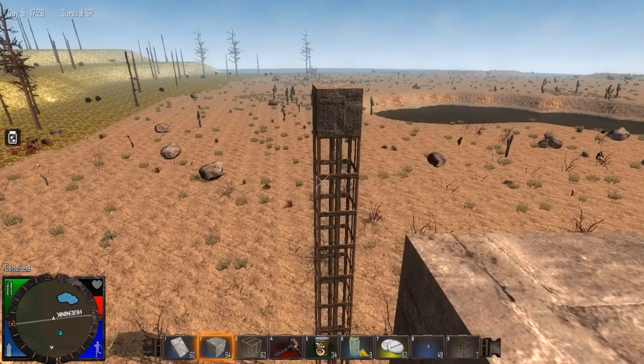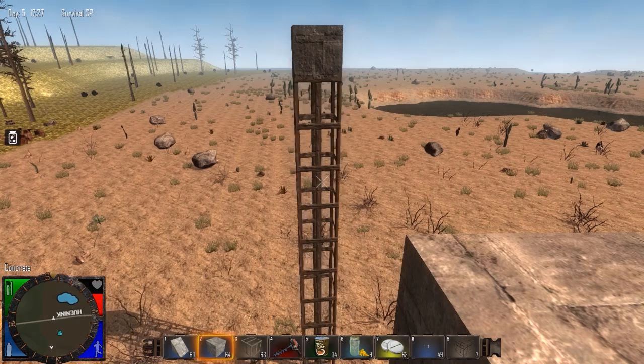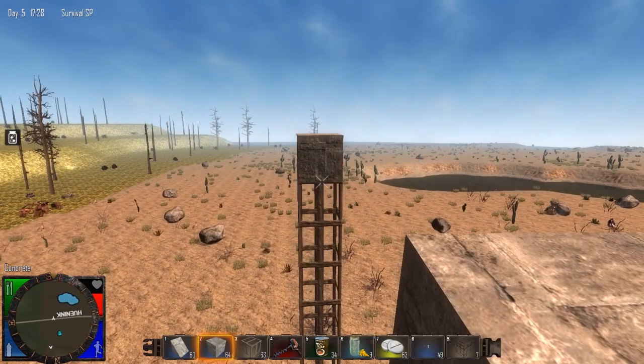Hello everyone and welcome to a 7 Days to Die tutorial on how to build stuff, specifically covering structural integrity, max load and how that relates to mass, and generally how to build things that aren't going to fall on your head.